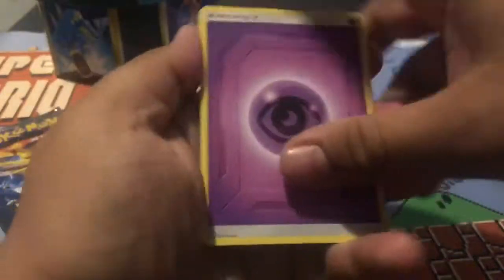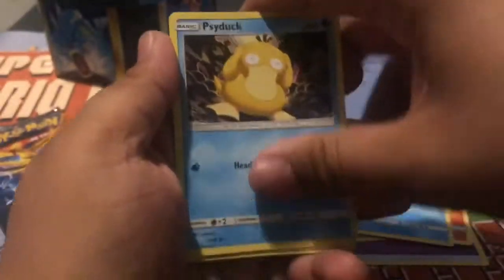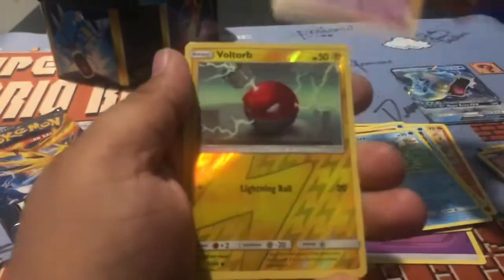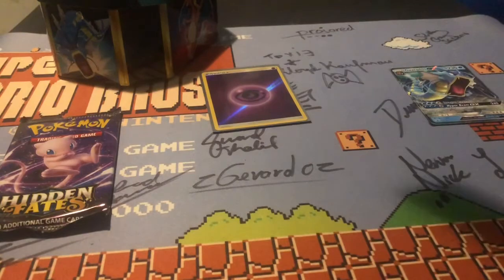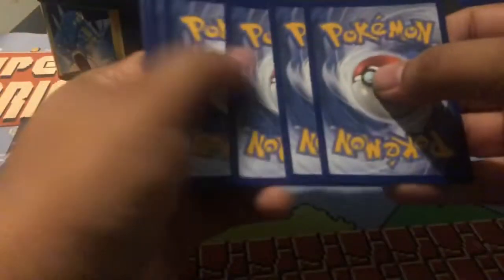Alright, here we go. Another psychic. Let's see — Giovanni, Charmander, Psyduck, Ekans, Arbok, Voltorb. Is this going to be the dud box? Is day five going to be the dud? We shall see — I almost gave it away right there. Ha, not this time.